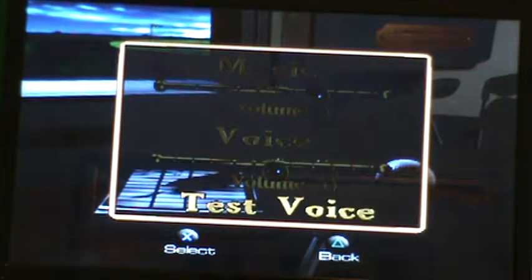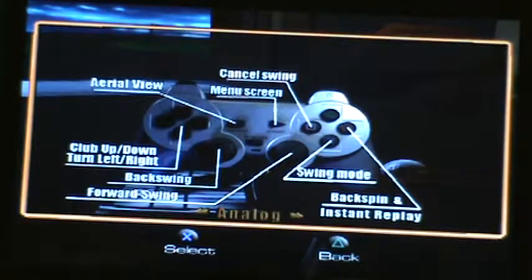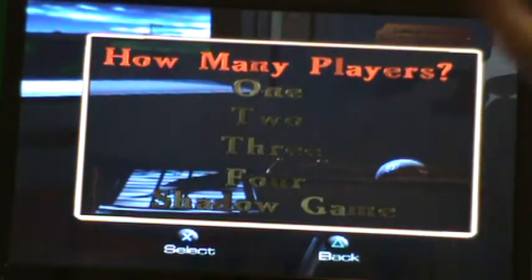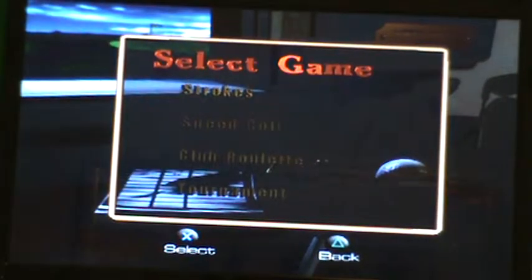'Hi, I'm Peter Jacobson and welcome to Golden Tee Golf.' Then you've got your control options — digital and analog. Then you go to play game. You can choose up to four players, and then you can choose from Strokes, Speed Golf, Club Roulette, and Tournament.